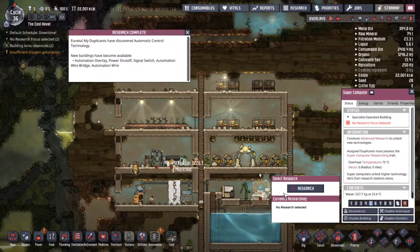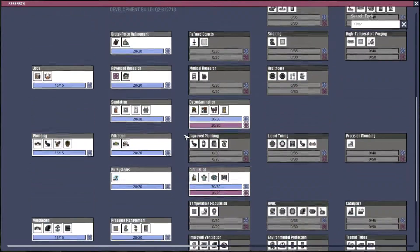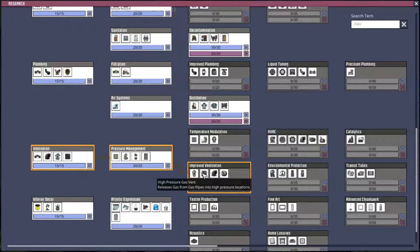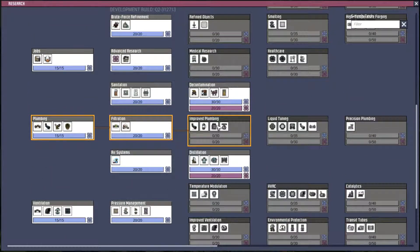Research complete! Oh, that's great — we've got research done! Anything else? Plays music for — oh, a jukebox! A jukebot! Oh! Liquid shutoff, liquid reservoir — wow! That would sure help out on the water situation. So we can just pump all that water into like a liquid reservoir.